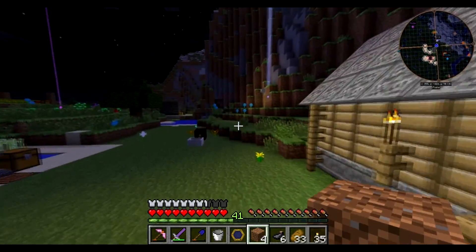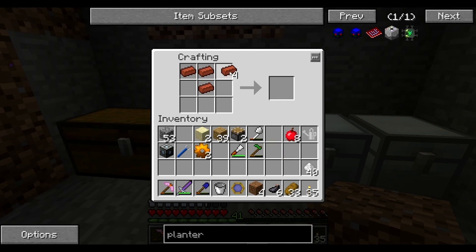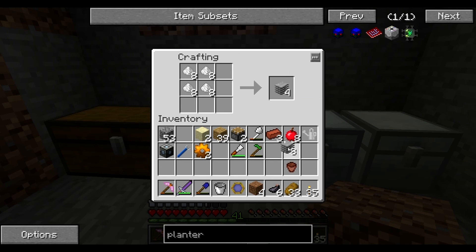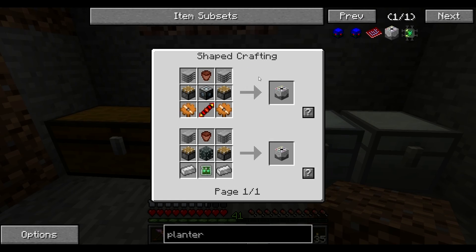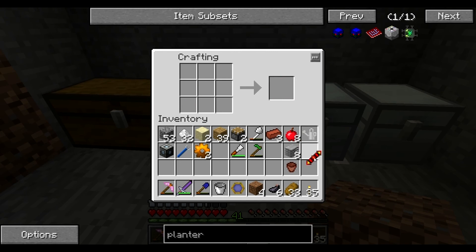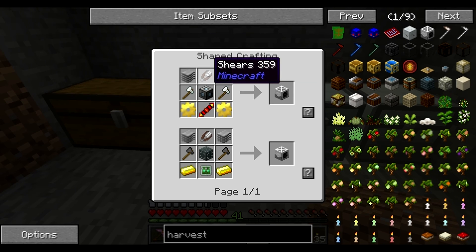It got dark real quick. We should be okay to build the planter now — we just have to build a flower pot. Now if we go to planter, we need to make plastic sheets from the raw plastic, which is just the smelted stuff again. Last thing we need is a redstone reception coil — one gold, two redstone. Boom, boom, boom — planter done!